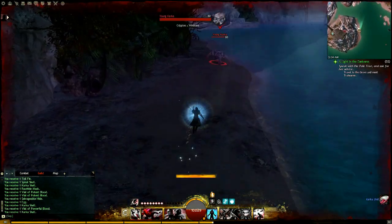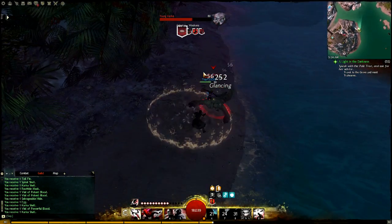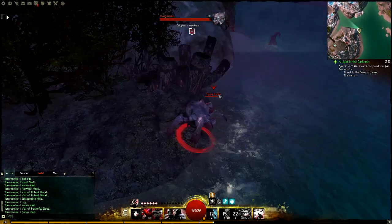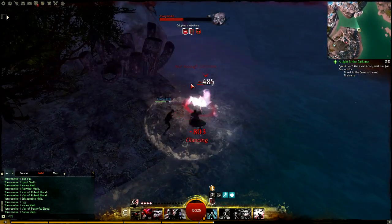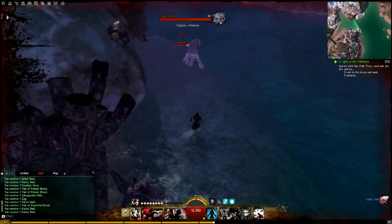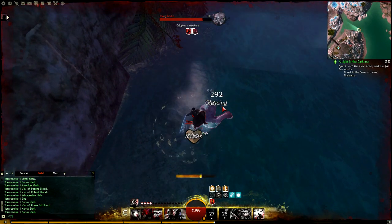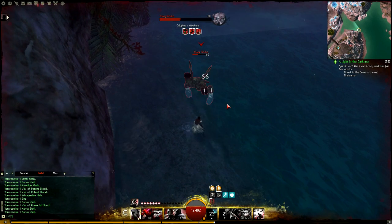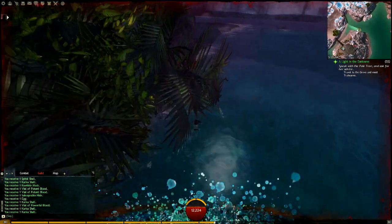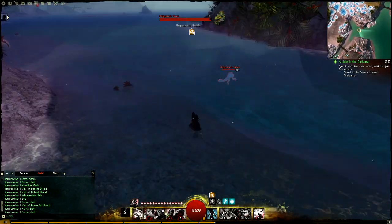From hunting this entire area, you're going to be getting pretty much the following items. Vial of Potent Blood is the common item you'll be getting — a fine crafting material. You'll probably get 15 to 20 of them per hour, worth about 35 to 45 silver depending on the market. Vial of Powerful Blood is the level 400 version — very valuable and quite rare. You'll get maybe two, three, or if lucky four per hour, worth about one gold in that item alone. You'll also get Karka Shells, which sell for about 7 to 11 silver a piece, and you'll get about four or five of them per hour.